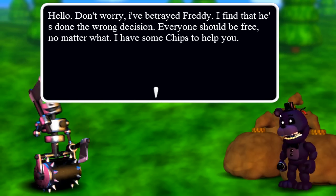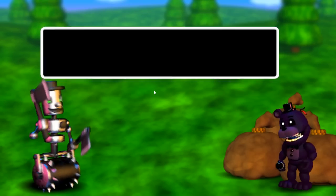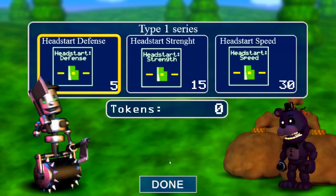Hello. Don't worry, I betrayed Freddy. I find that he's done the wrong decision — everyone should be free, no matter what. I have some chips to help you. So he sells us chips. We've got like no tokens, we haven't done any fights. That's so cool.